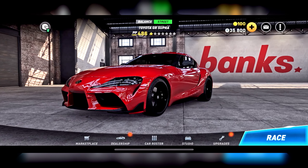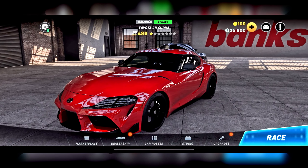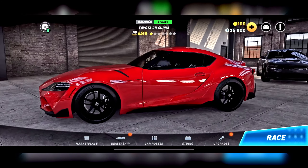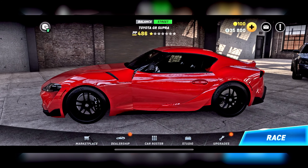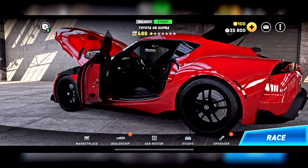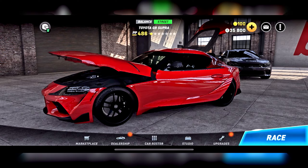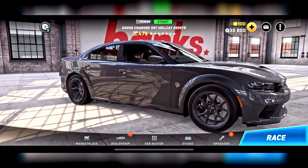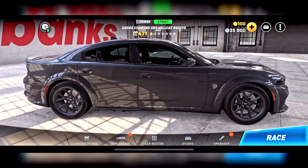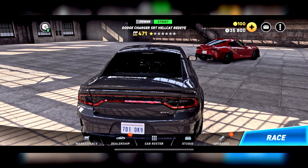So here we are on CSR3. As you can see already, the graphics are majorly improved — like seriously improved. Look at this: you can open the door, the boot as well. There's still that slow animation and you can zoom in just like that. We still have this garage system where you can go through all your cars, which is pretty cool. I love seeing all my cars, and I think you can only have like six vehicles per garage.